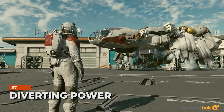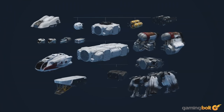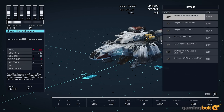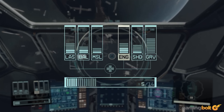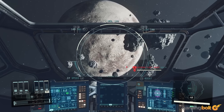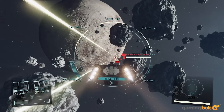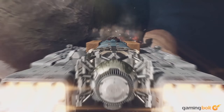Diverting Power: Ships are customizable with various modules, from living quarters and cargo holds to weapons, shields, and engines. While customization can alter its stats, there is a way to compensate if you need an extra boost in a specific department. As seen in the deep dive, there are 6 gauges — 3 for weapons, and the remaining for the engine, shield, and grav drive. Each weapon type can be boosted separately for more damage, but boosting the engine makes you faster. Divert power to the grav drive and the time needed for jumps is reduced, which can be clutch in an emergency where you're dangerously outmatched.